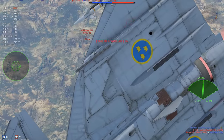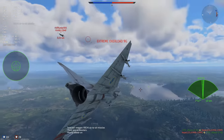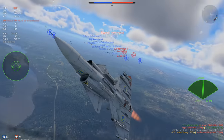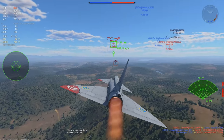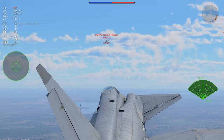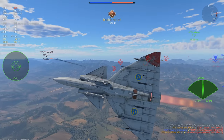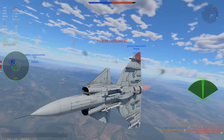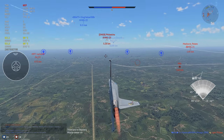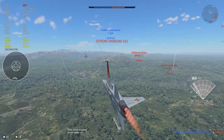Then we have the F-104S — no countermeasures, gets AIM-9Ps which are basically AIM-9Js, probably going to sit at around 10.7. You're not going to have a great time in it. With something like the Milan you can at least try to run away or go for bombing runs, but with the F-104 — especially with the addition of R-27s and all-aspect missiles you can't really do much about — you're going to have a rough grinding experience. I'm hoping they add something for France that's actually flyable, like the F-1 for example. It's not the best but at least it's a consistent grinder with Magic 2s. The Magic 2s might not be the best IR missiles after this patch, but at least you get good missiles and countermeasures — it won't win any performance awards but it'll be consistent, whereas the Milan kind of forces you into bombing runs which not everyone enjoys.